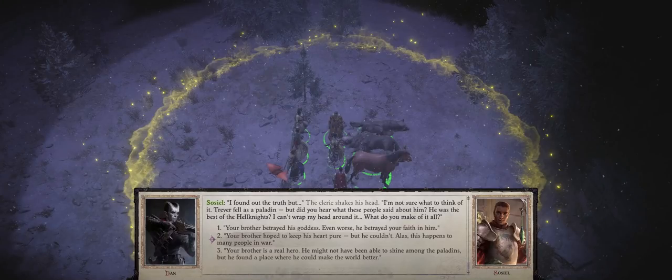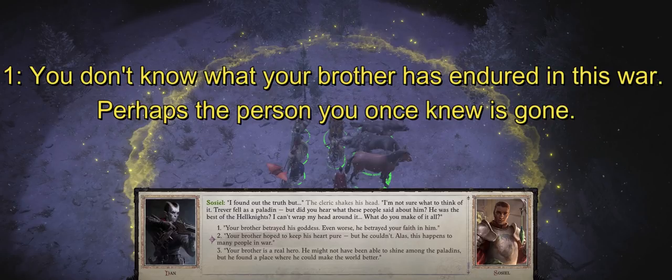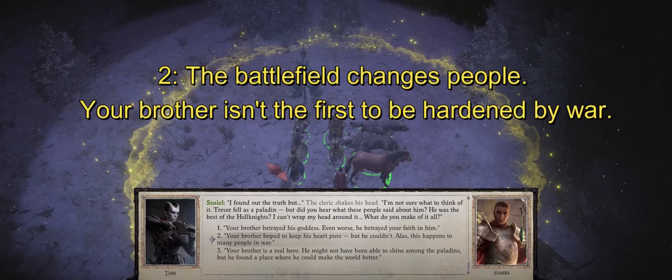Starting from her chapter 2 quest, you already have to pick a certain dialogue option. These will all come naturally during Seelah's personal quest, so you don't have to worry about triggering them — just do her quest. The first choice should be: 'You don't know what your brother has endured in this war; perhaps the person you once knew is gone.' The second choice is: 'The battlefield changes people. Your brother isn't the first to be hardened by war.'